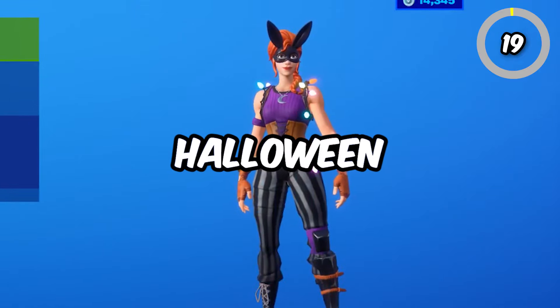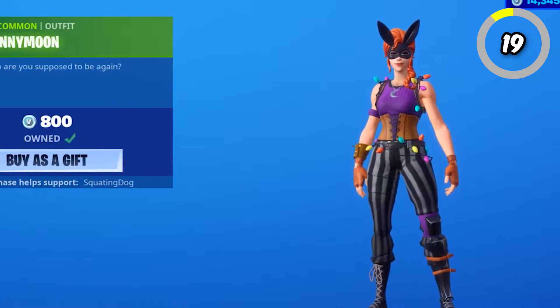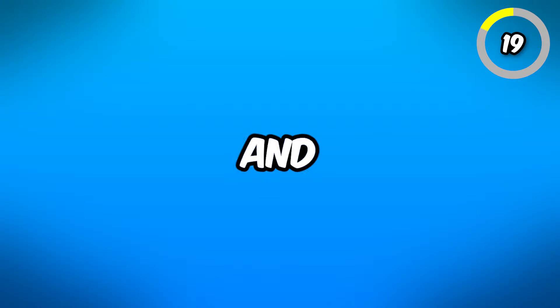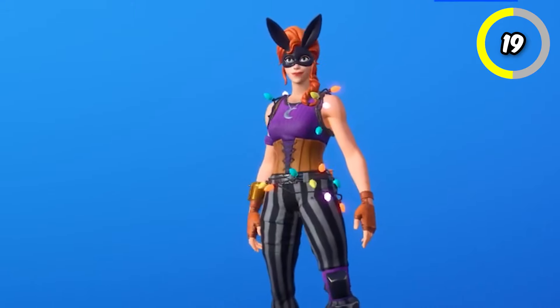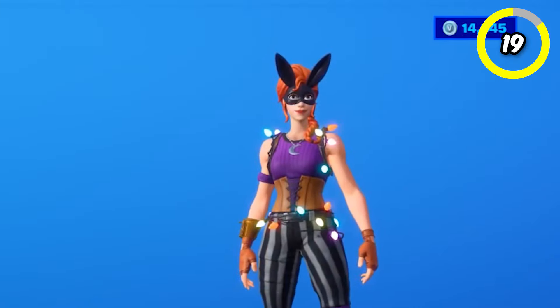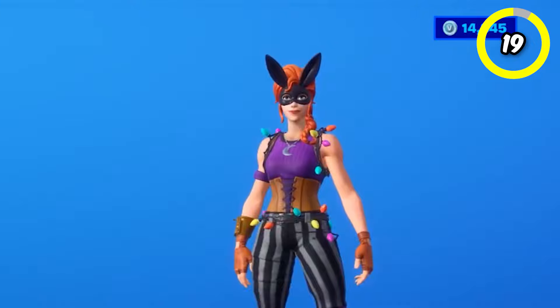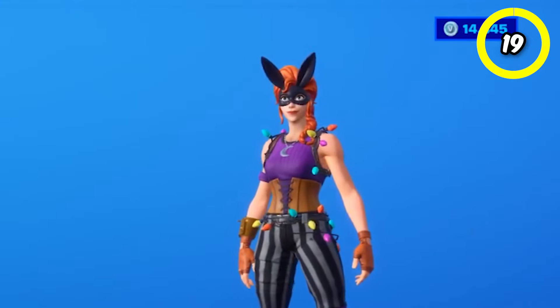Another skin that usually returns for Halloween is Bunny Moon. This is one of the OG Fortnitemares skins that came out in Chapter 1 Season 6. Unlike traditional Fortnitemares skins, this outfit has a playful Halloween design — she wears a bunny outfit with Christmas lights all around her. It's a fun Halloween skin that isn't too scary. It's definitely a fan favorite and kind of a sweaty skin, but also very forgotten about, so hopefully she comes back soon.